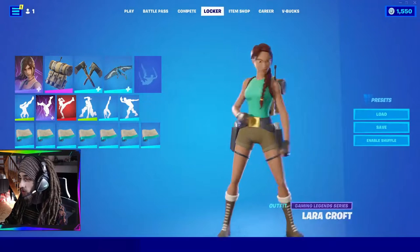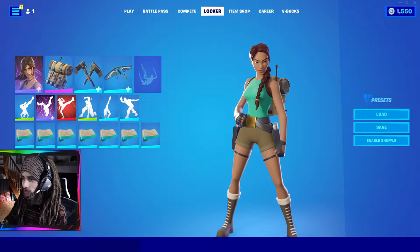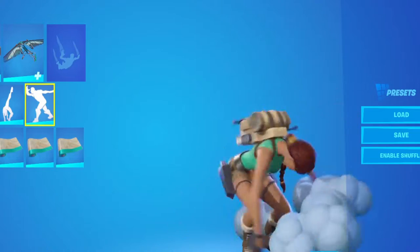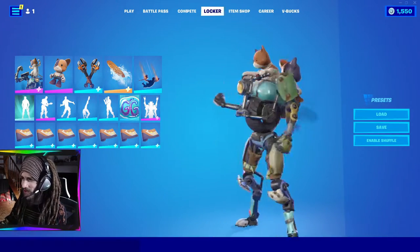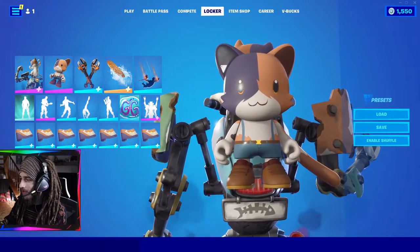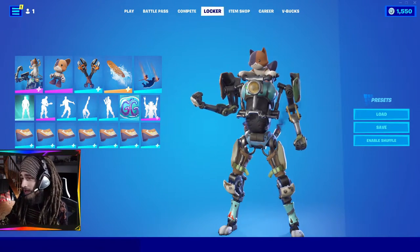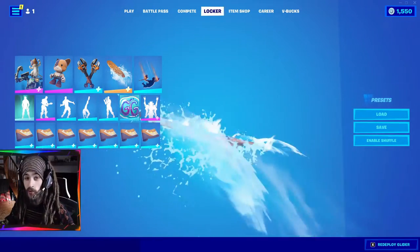The next skin I have is Lara Croft. My father actually played Tomb Raider back in the day on the PS1 when I was growing up. I think I have some nice items to go with her that fit her theme. How many games have this type of character you can play as? I think it's pretty cool. I also have little kitten Kit in his little robot suit, with a figure of himself on his back, and the cat surfboard to go with the whole set.